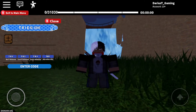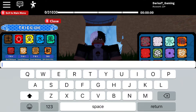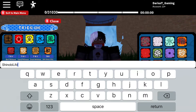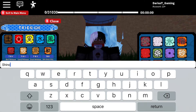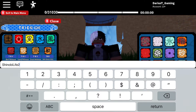So the new code is Shinobi Life 2 again, except this time instead of the initials it's the actual whole name spelled out. So capital S, Shinobi, capital L, Life 2, exclamation mark. That gave 20 spins. So again: ShinobiLife2 exclamation mark.